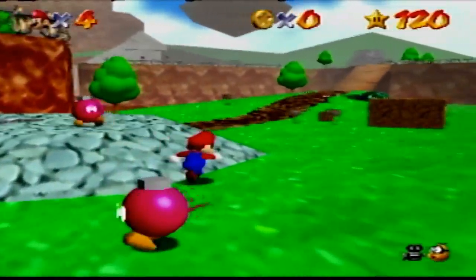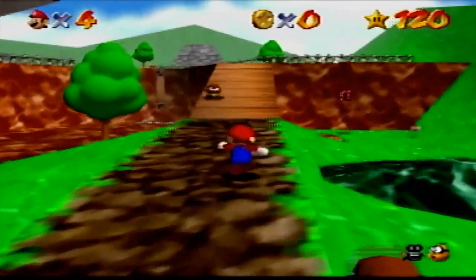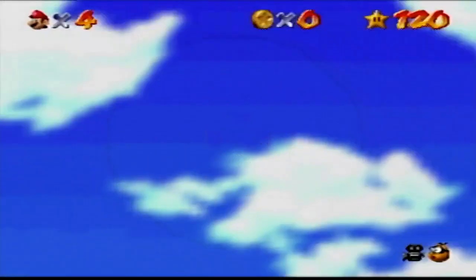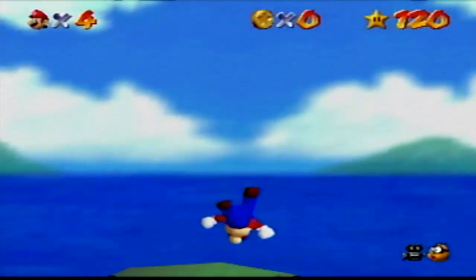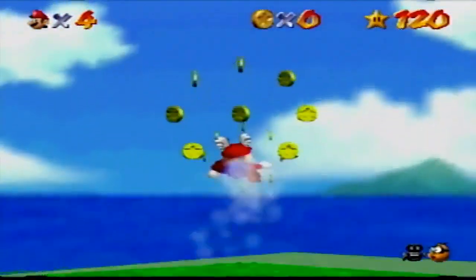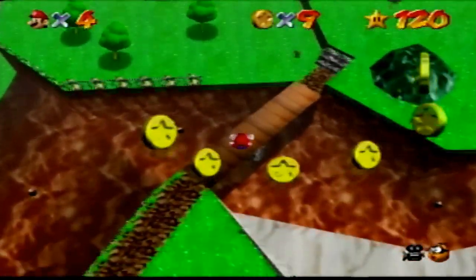Bob-omb Battlefield is a nice level to start with, and this game has a nice level design. The easiest star is Shoot to the Island in the Sky — all you do is go to the cannon and shoot to the island and get the yellow box star. The hardest star is Mario Wings to the Sky; the wing cap has horrible controls and can make it impossible to collect the coins.